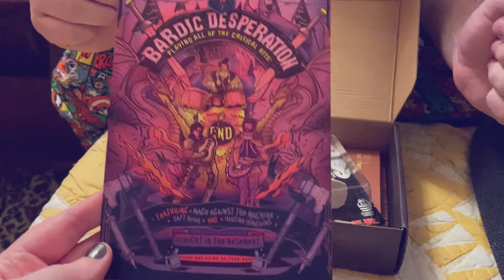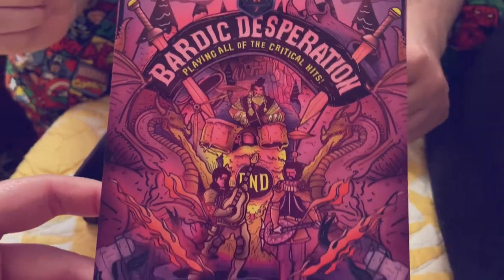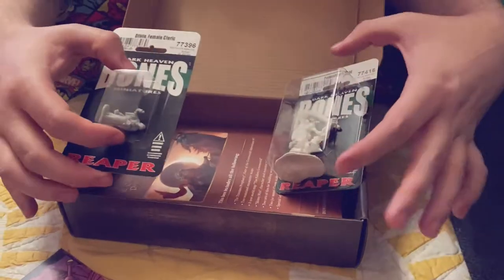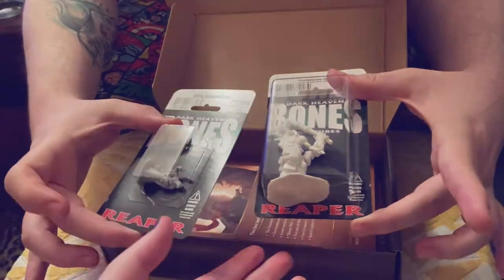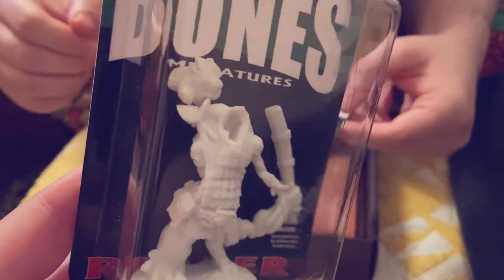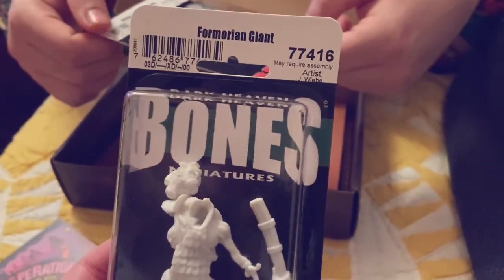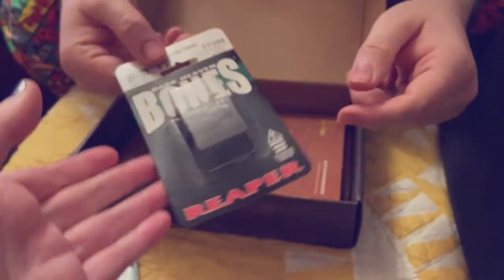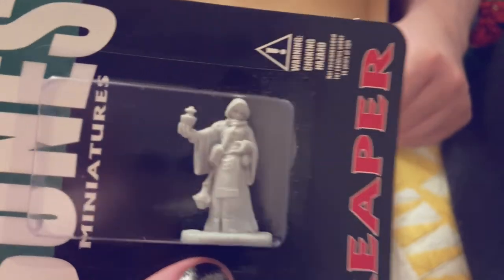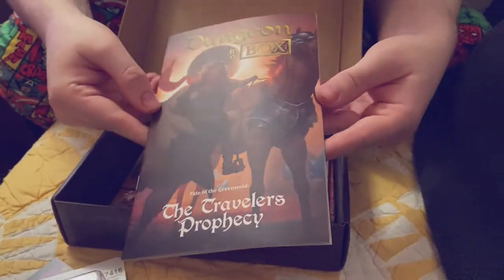First up, we have a nice little print that they give us — they sometimes give us nice little added treats and extras. I have a Dungeon Master pin that came one month, and we get two Reaper miniatures. Some of them are small, some are quite large, like this Fomorian giant — very cool. And then there's a little female cleric, which is awesome.